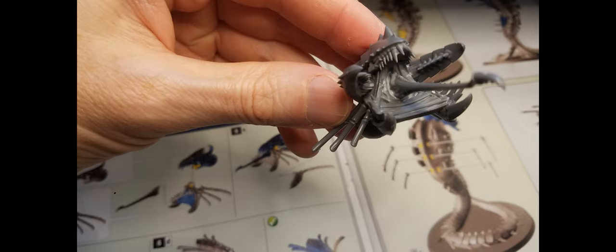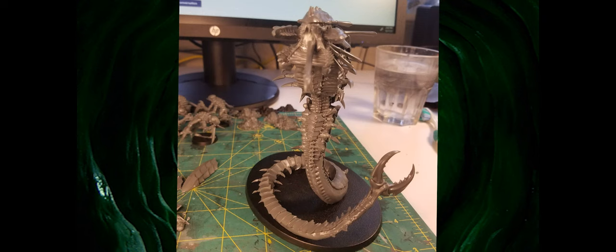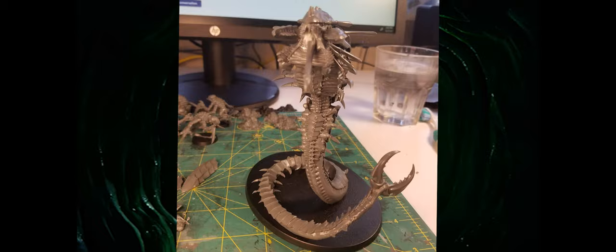For the gaps on the joins, the Mr. Dissolved Putty worked a treat. Painting it into the maw and on the back vents erased the join lines really well. A piece of advice though — be careful, this thing is seriously pointy. I know I'm supposed to use the smaller claws for the Mawloc, but sod it, I'm chucking on the big guns.